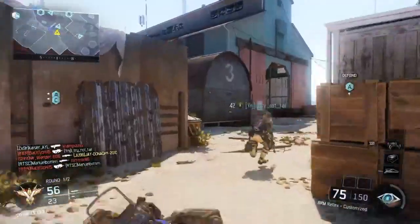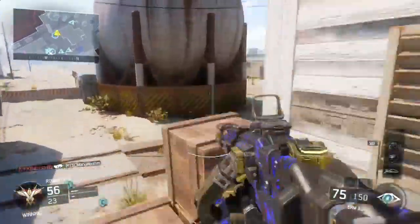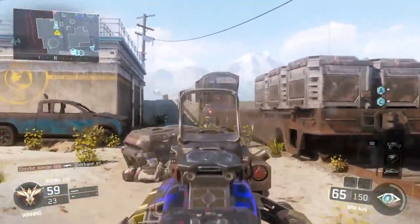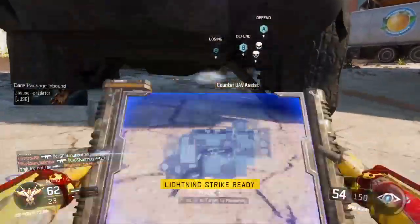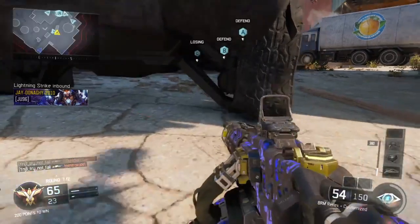UAV MTL 50% check. Supplies dropped, exiting AO. CUAV mission timeline 50% check. UAV power level 5% on TP. Lightning strike on standby. Sending lightning strike target.